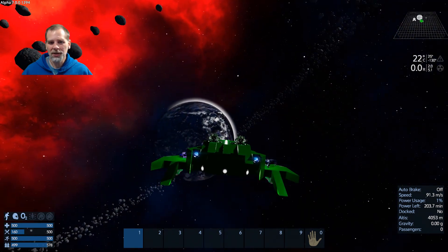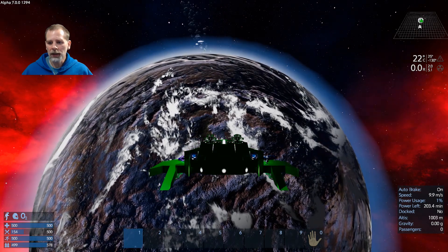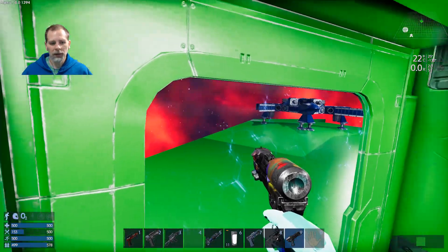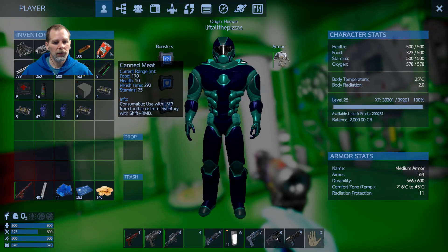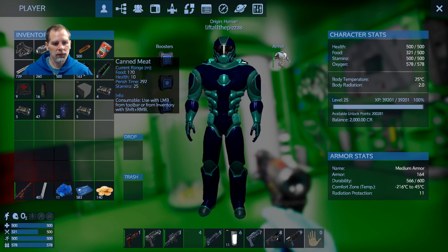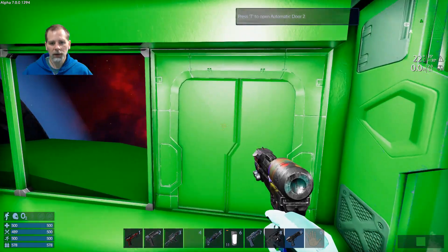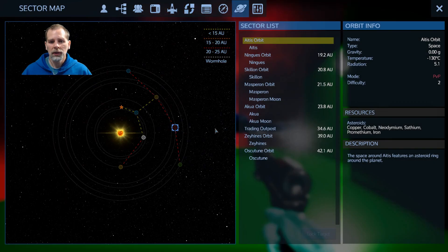We're not going to land on the planet with this ship because they have a patrol vessel and I don't want to get nailed by it. Let me grab some oxygen and get my food level back up. That is all the warp we have left — I think it was 20 to get home, and Skillan is 21, so we're going to be cutting it close getting home.